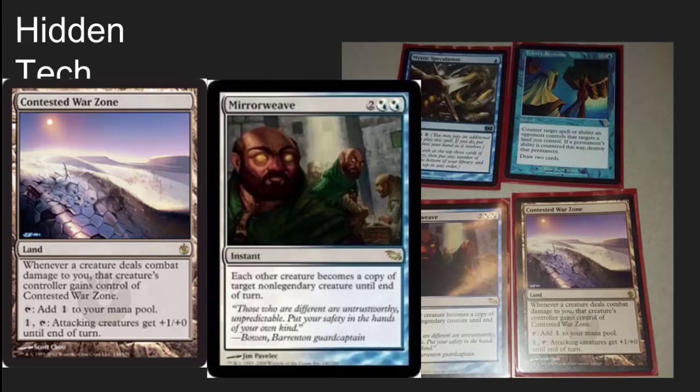I've also got Contested Warzone and Mirror Weave — a really cool little combo. Stealing individuals' creatures that have +1/+1 counters on them, or just turning them into 0/0s, is also nice. The Warzone is not the type of card I would have put in here initially, but I did see it used to great effect. I like that this deck is brewing and playing some cards that you don't normally see in EDH.